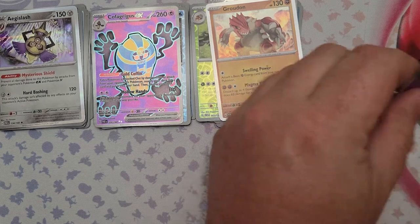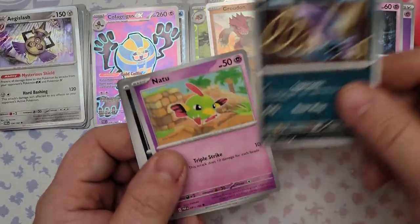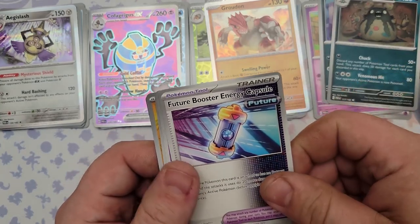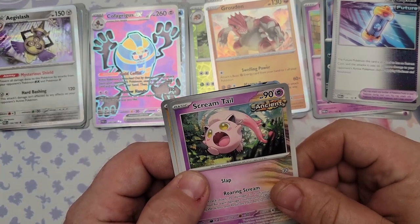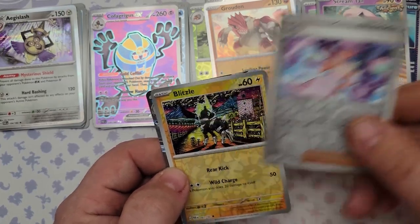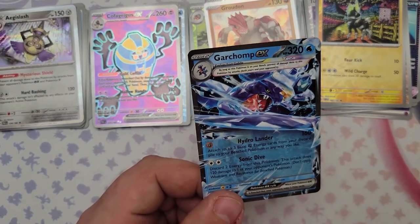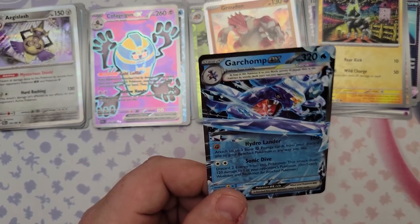Pack 40: Pumpkaboo, Zubat, Murkrow, Purloin, Garbodor, Future Booster Energy Capsule, Scream Tail, reverse foil Tulip — nice to get another one — Blitzle, and the rare is Garchomp EX! It's a Water-type Pokemon that uses Fighting Energies.